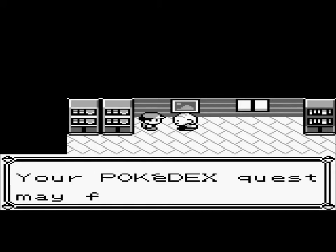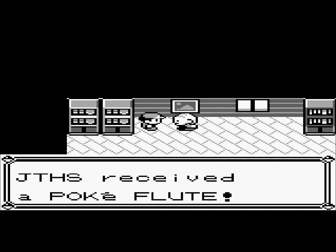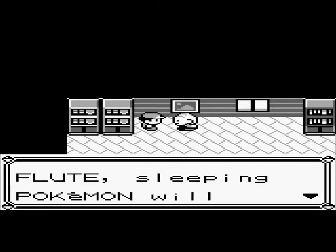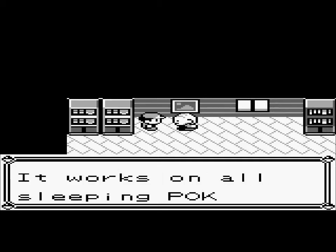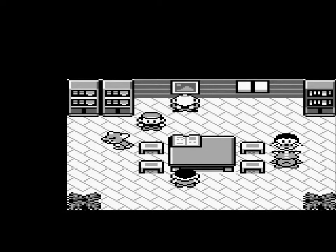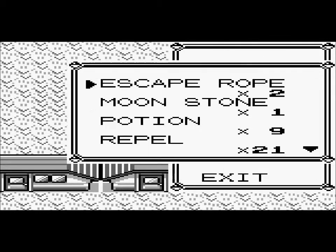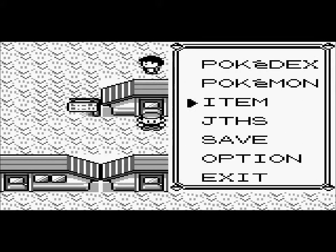Mr. Fuji says 'Your Pokédex quest may fail' — ah, you've said all this crap before. He gives us the Poké Flute. Now, if you guys remember, on the route next to Vermillion City, there was a sleeping Snorlax. You can battle that Snorlax now by using the Poké Flute, which is what we just got. So I will use that Poké Flute in the next part.